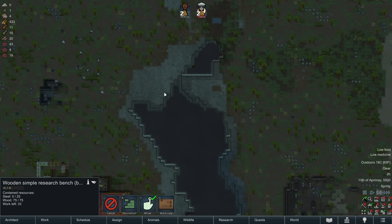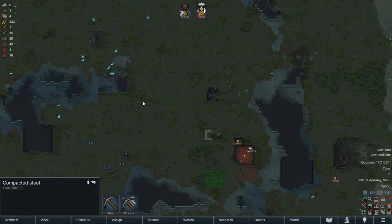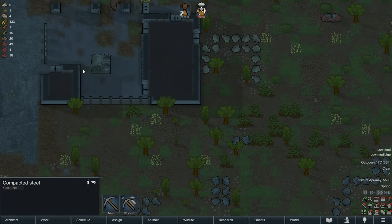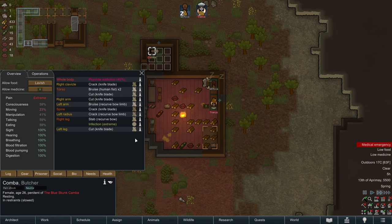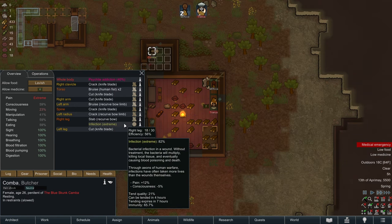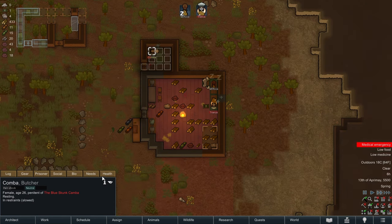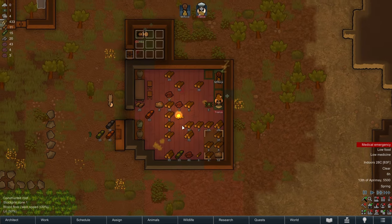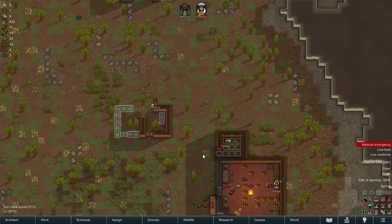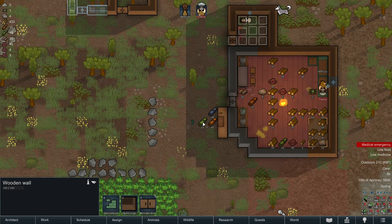We need some steel to finish our research bench. Our colonists have extremely low mining skills, so we should probably deconstruct things with steel in them instead - like an ancient generator, which will probably yield some steel for us. The infection can be tended in five hours, but I don't think it's worth wasting our medicine on this anymore. She's not going to make it. At some point you just got to call it.